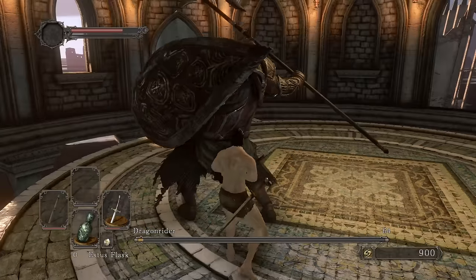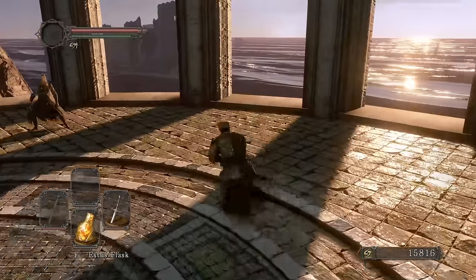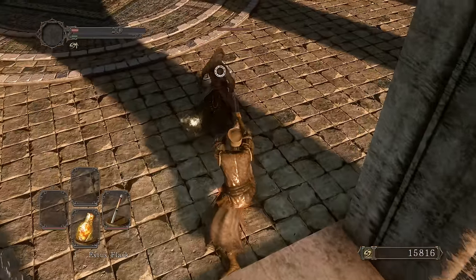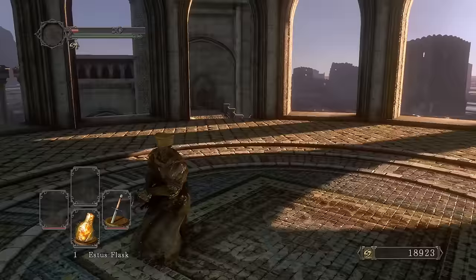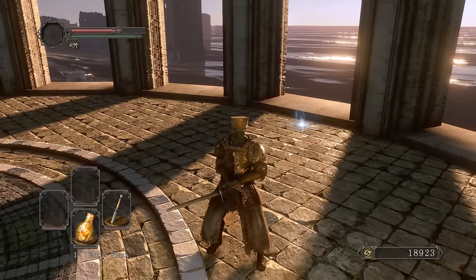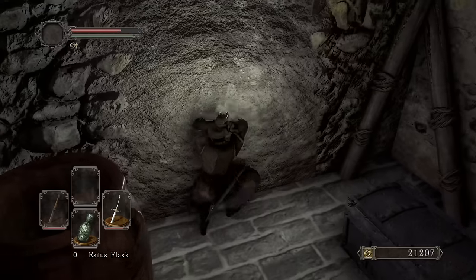Let's put our set on and try to kill Licia legit. No way, she just healed all the way back up. Okay, she fell off by herself — nothing I can do. Every time I get her low she just uses Great Heal. She has like an unlimited supply, and every time she gets close to dying she just heals. I don't have enough damage to execute her fast enough.